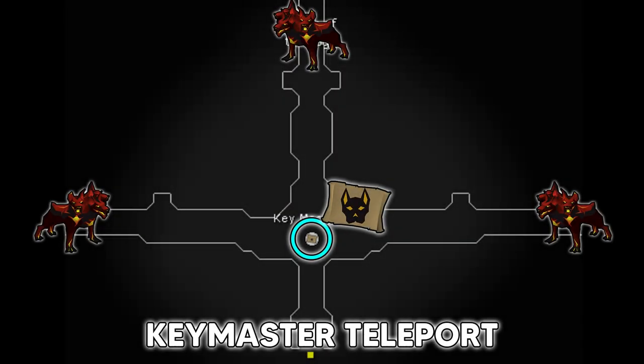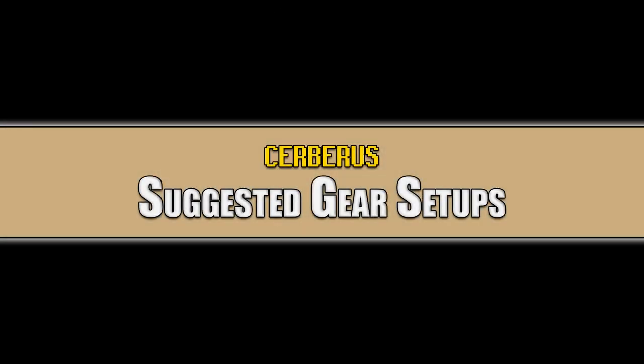Last but not least, the key master teleport is a teleport scroll dropped only by Cerberus. It is untradeable and cannot be bought on the Grand Exchange. It drops at a rate of 1 in 64, three at a time, and teleports you directly to the key master. It is the fastest method to get there — outside of that, the level 80 agility shortcut is your next fastest.